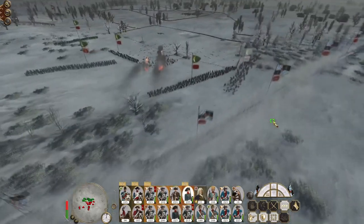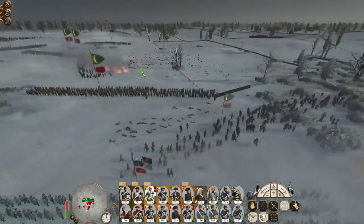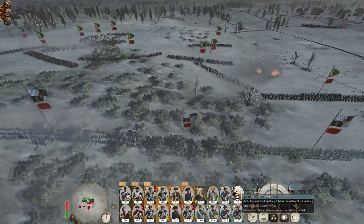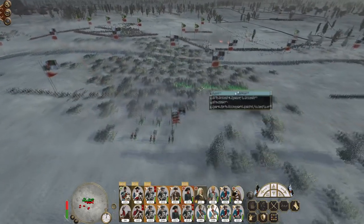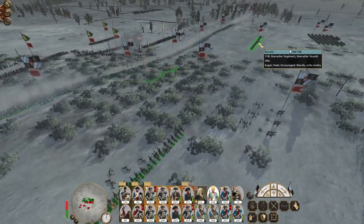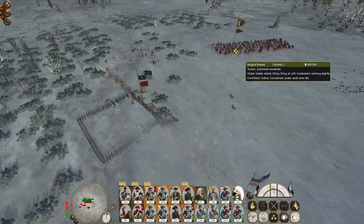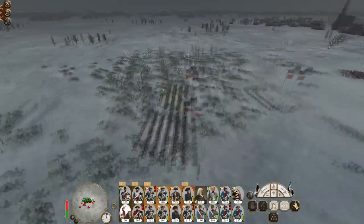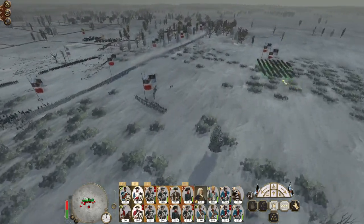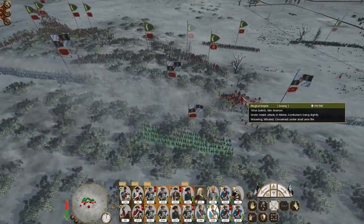I didn't mean to use my cavalry at that point. Kizilbashi are getting ready so we're going to try and reload. Grenadiers, get ready. I might push my cavalry up to the left. My cavalry here is holding more than anything. These grenadiers can counter charge the Sikh Warriors. Garrison musket men look like they want to get involved.